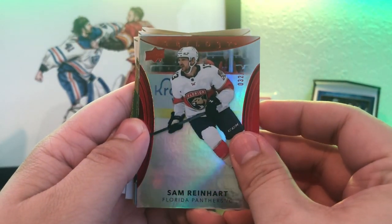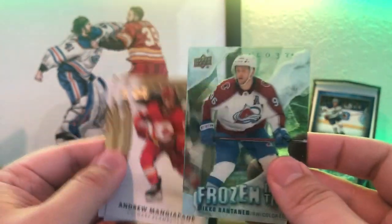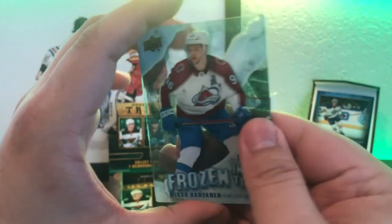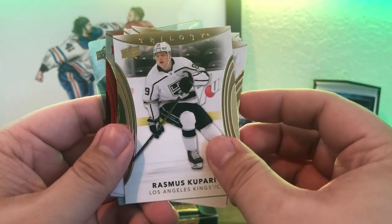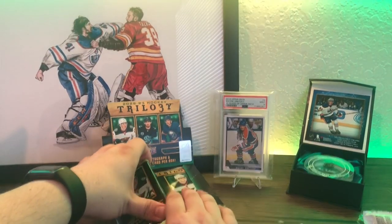And a Frozen in Time Miko Rantanen — it's a slick looking card, you can see how it's see-through in the back. Kind of a cool theme with Frozen in Time and it being an Avalanche player. Finishing the pack up we got Njiman, Japani, Rasmus Kupari, and Vladimir Tarasenko.